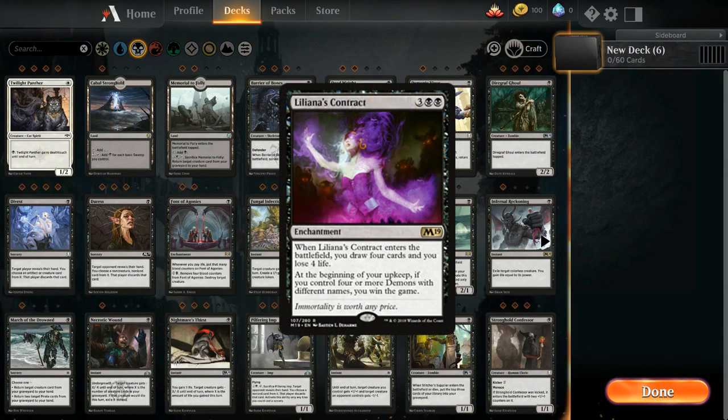Enchantment cards are spells that will stay on the board permanently unless removed in any way. These usually give you a permanent buff to your creatures or trigger an effect when certain things happen.